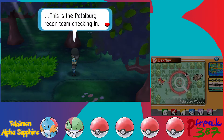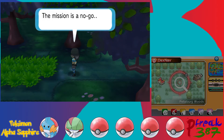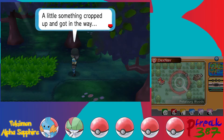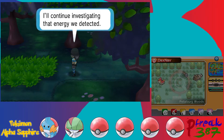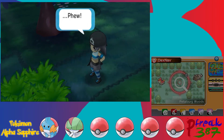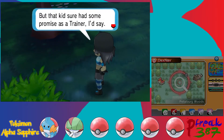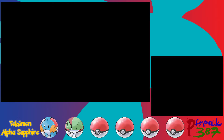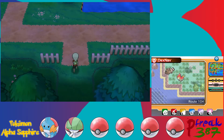A cutscene plays — it's the Petalburg Recon Team checking in with someone named Mr. Matt. They say the mission is a no-go because a little something cropped up and got in the way. Roger that — they'll continue investigating the energy being detected. Someone comments that kid sure had some promise as a trainer. We don't quite know what that was all about, but whatever.